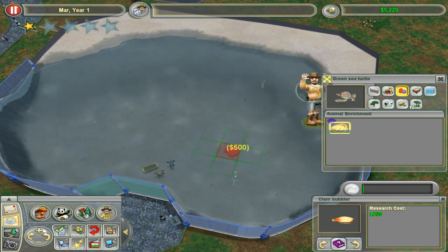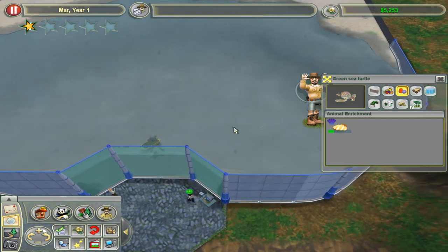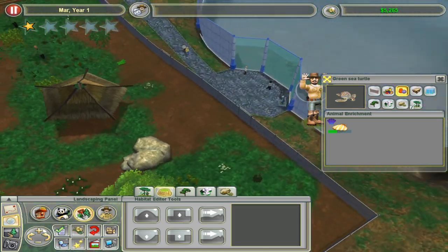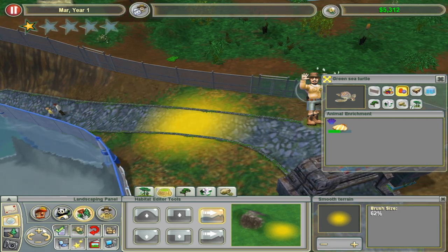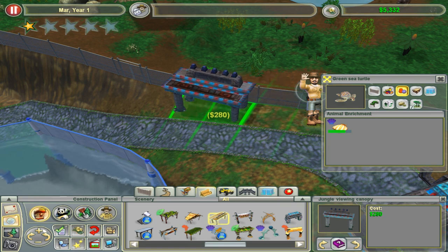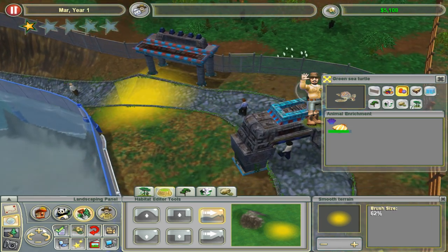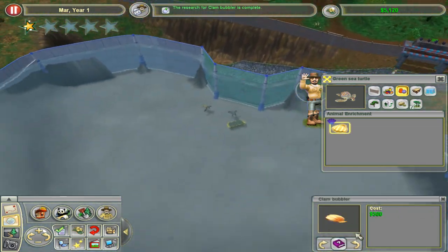Ideally we need a clam bubbler because I'm not sure if marine animals can fulfill their enrichment need otherwise. Guests cannot see the bongos, so we'll put a jungle viewing canopy here so guests know where to view them. Smooth out the terrain, put the branches here, and then put the clam bubbler here as well.